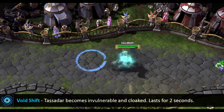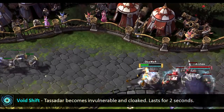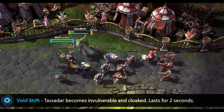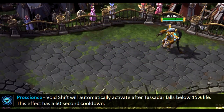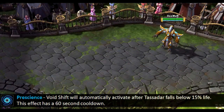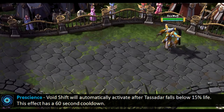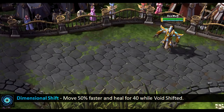Void Shift is his escaping mechanism. Tassadar becomes invulnerable and cloaked for 2 seconds. There are two talents for upgrading this skill, but you can only pick one — both come at level 16. The Prescience talent will automatically activate Void Shift after Tassadar falls below 15% life, with a 60-second cooldown. The Dimensional Shift talent gives Tassadar extra movement speed and regeneration while Void Shifted.